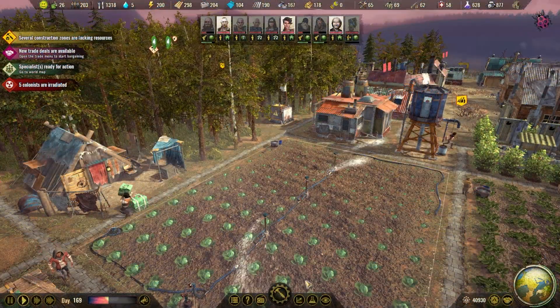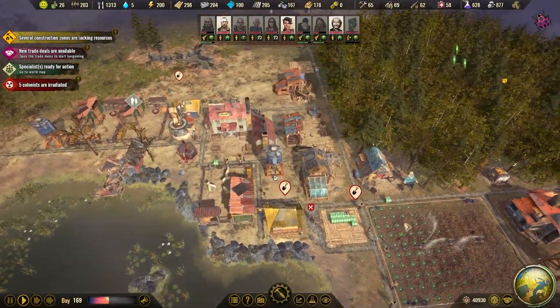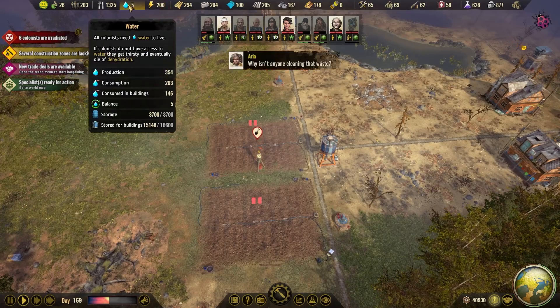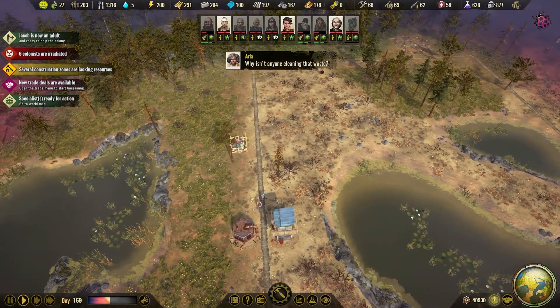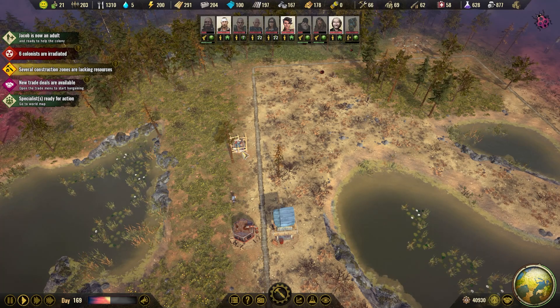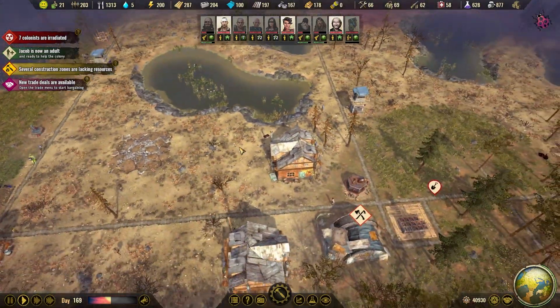Hello everyone, I'm Kroms and welcome back to another episode of Surviving the Aftermath. It's the planar update and we're playing Maximum Difficulty. We are having some water issues, and we are building more wells as we go — we want to upgrade them right away to deep wells, and we will just continue to do this until we have plenty of water again.